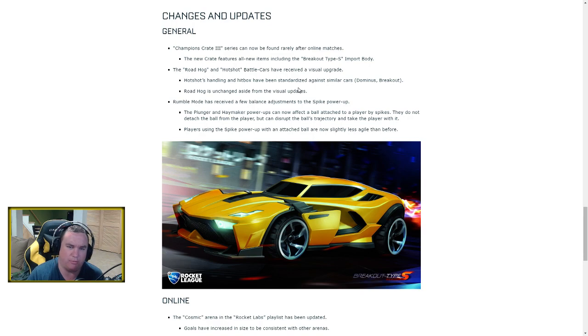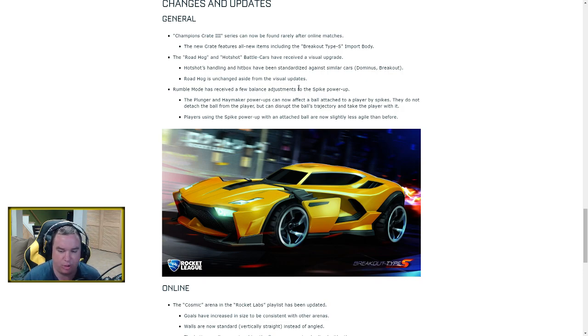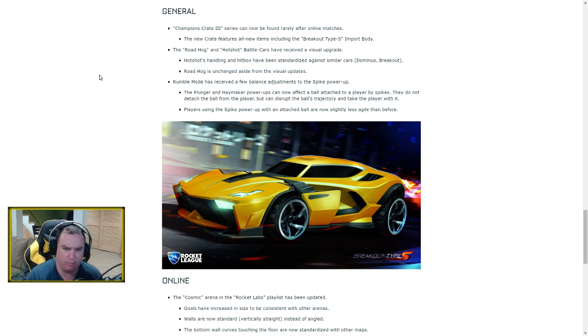Champions Crate number three has been added and can be found rarely after online matches. They haven't said whether it'll be weighted differently from Crates 1 and 2, so it'll likely be extremely rare since you're competing against all three crates in drops. One of the new items is the Breakout Type-S import body — notably, this crate only has one import body compared to two in each of the previous crates. We'll make videos covering more features as the update rolls out.